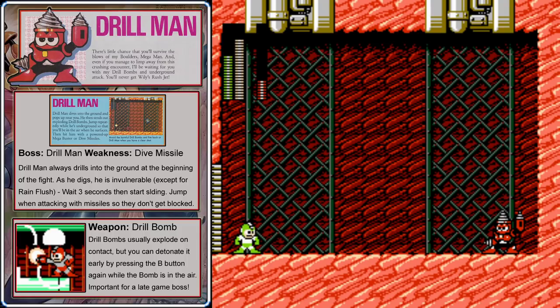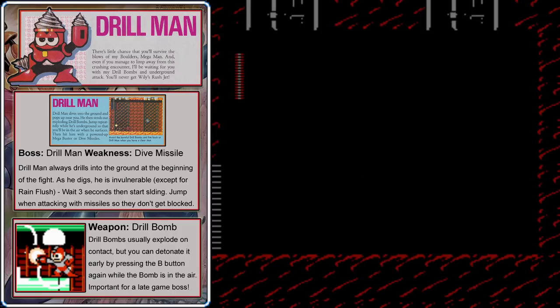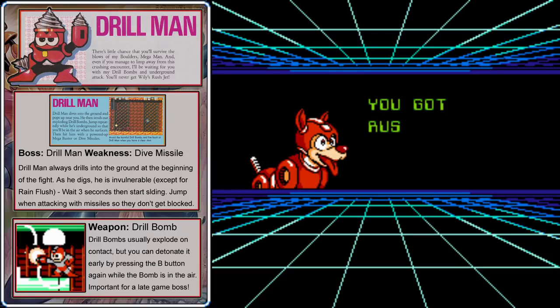Drill Man always starts the fight by jumping into the air, flipping upside down, and drilling down into the ground. When he's upside down, he's mostly invulnerable except against the Rain Flush, which can do minor damage. He'll wait about three and a half seconds to pop out of the ground, so count about one, two, three in your head and then start sliding to avoid him. The Dive Missiles deal the most damage to Drill Man, but because of the homing technology, the best way to shoot them is to jump and shoot them in the air — that way they'll go right over his drill bombs and hit their intended target. The final sub-weapon is the Drill Bomb. We'll mostly use Drill Bombs to get through certain types of walls, and if you press the B button again while the bomb is in mid-air, you can make it detonate early.